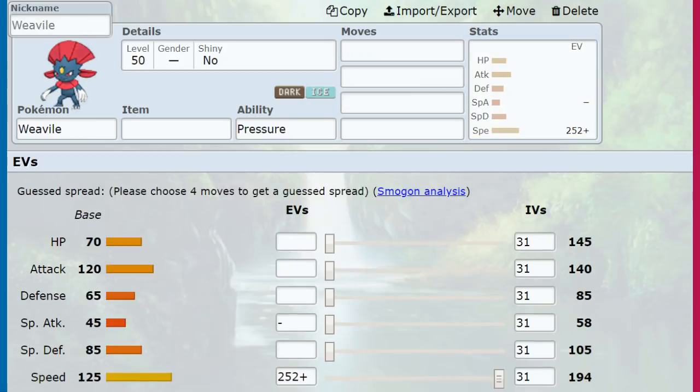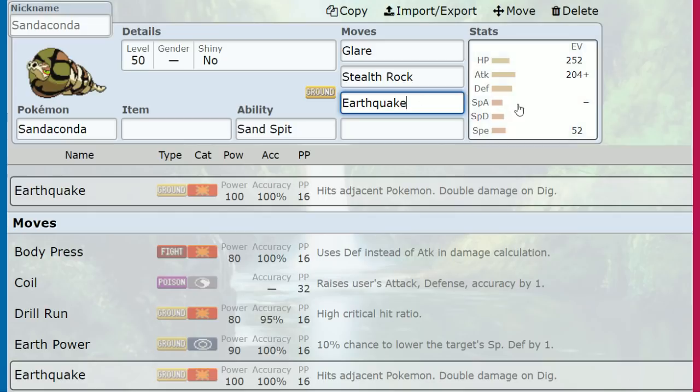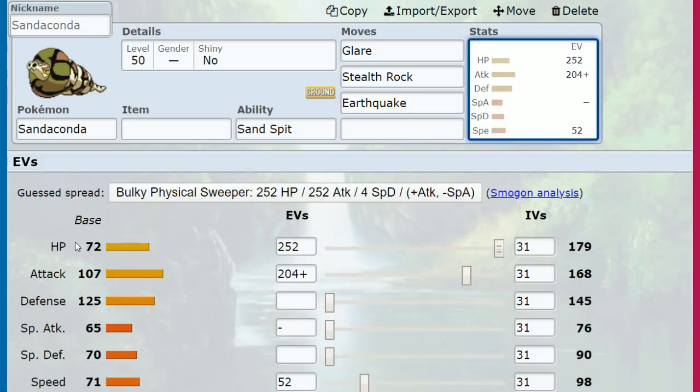A 125 base-speed Pokemon at level 50 with a speed-beneficial nature only needs 52 EVs for Sandaconda to outspeed it after Glare. So depending on what you want to speed creep, you Glare almost anything, set Stealth Rocks, and then you're set up. You get knocked out, and then you try to preserve your Sandstorm. Other than that, you have Earthquake — which is why I say go bulky, max HP, max Attack. Because of Sand Spit, we don't want to be on the field too long; we want to go to our next Pokemon that makes use of Sand.